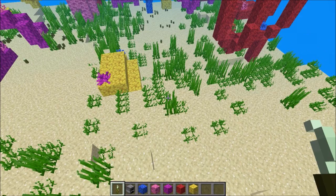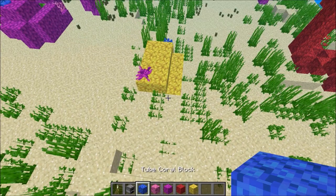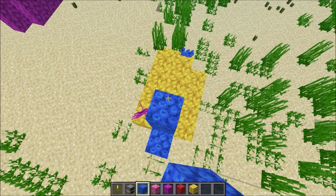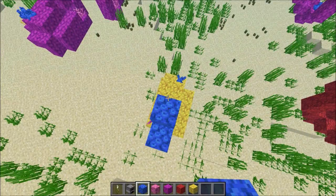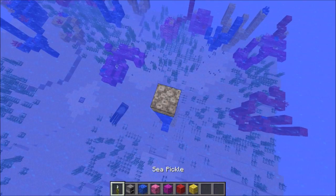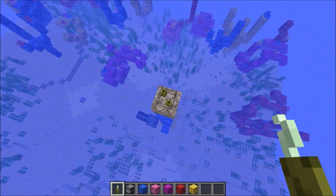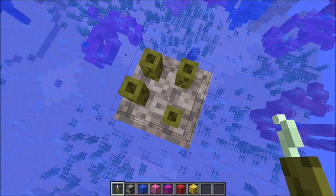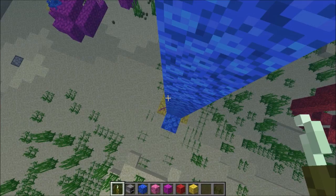Now if we go up to the surface and place these blocks — it does not give off light. You can see zero block light. And also the little things at the top do not show — sea pickles only emit light underwater.